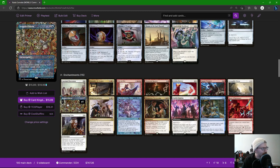Along the same route we have Intruder Alarm. Creatures don't untap during their controllers' untap steps, which helps punish our opponents in combat. But we take advantage of the second ability: whenever a creature enters the battlefield, untap all creatures. Every time a token comes in — which won't be hard in this deck — we untap all of our creatures and can convoke again.